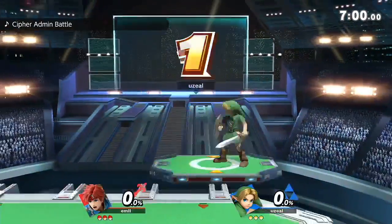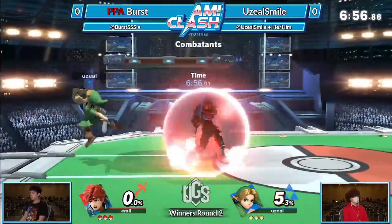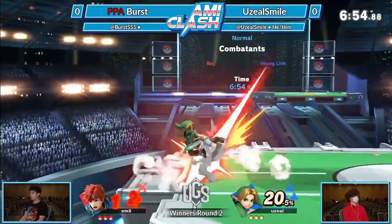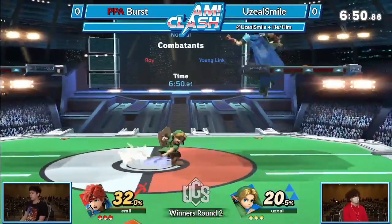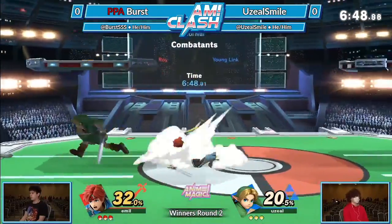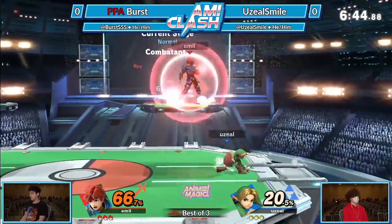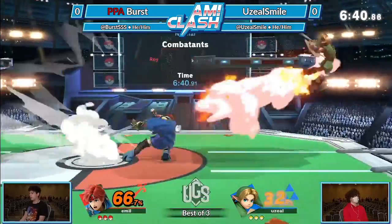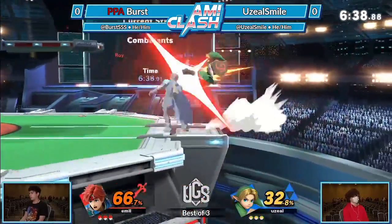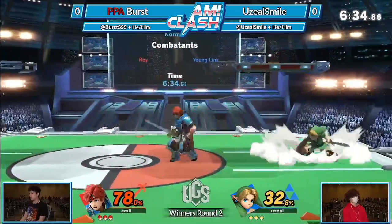We're out here at PS2, the old Chicagoland Classic, and we're gonna get things started in this first pool. PS2 is probably a good option, and Uncle Roy's a good pick too for Young Link. Roy's a great character — he's able to use his strong rush-down to get in on Young Link, but Young Link has a lot of great up-close combos and startup with those arrows. The PS2 pick was probably something he was looking for, having a bit more space to play with.